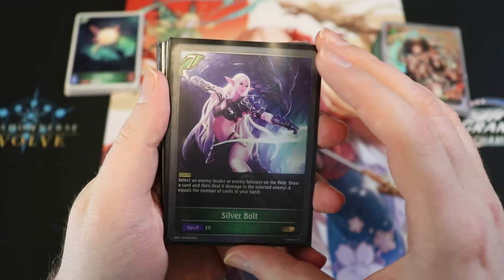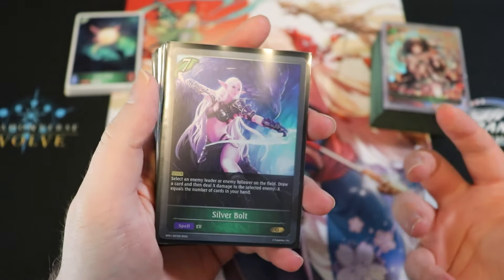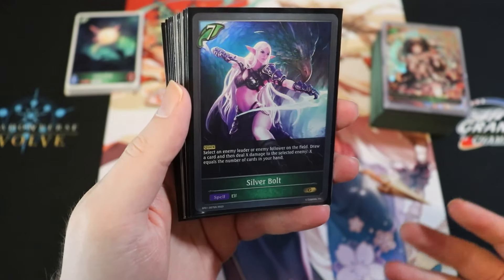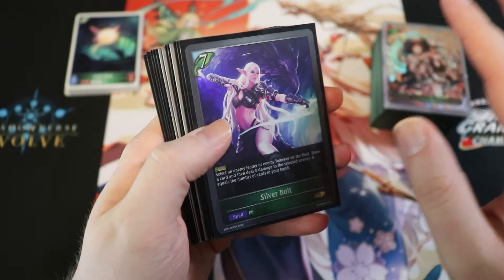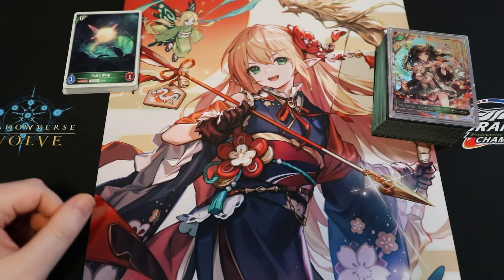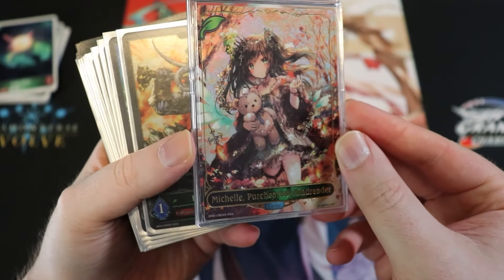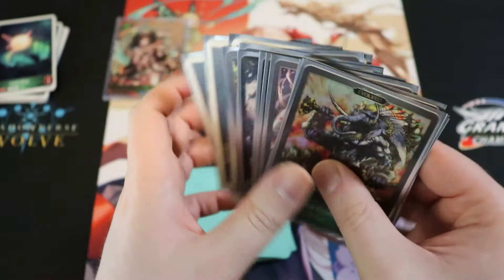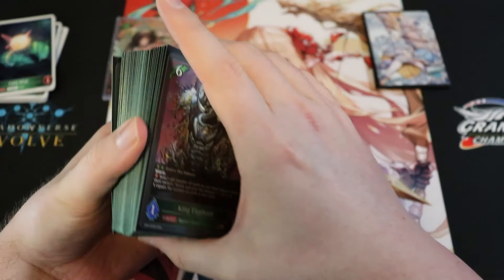One reason I wanted to try this version is that Silver Bolt, a seven-drop, often just sits in my hand. When I get to seven, it sometimes only does four or five damage, which isn't great. This boltless version feels more flexible. I'm also showcasing my themed sleeves and leader — Michelle — before we break the deck tech down by card effects.